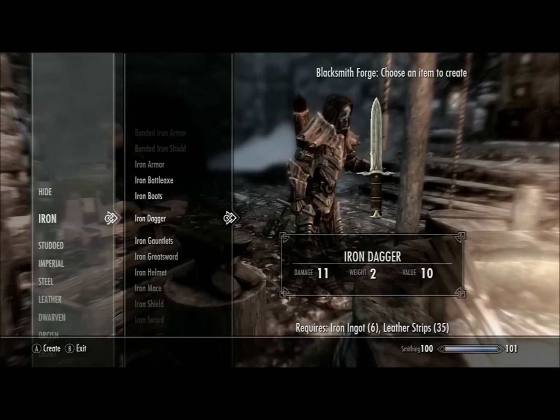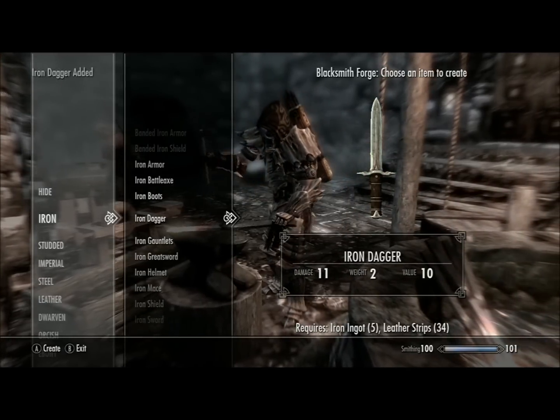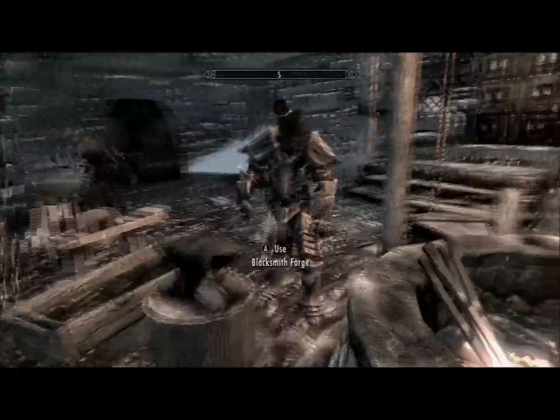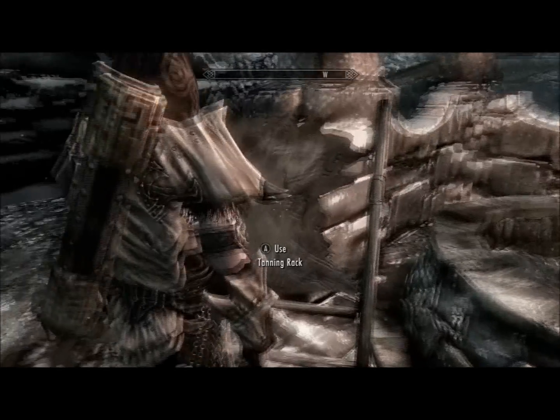And in parenthesis, that's how many I currently have. And then if there's a number in front of the required items, that means that's how many you need. There isn't a number in front of it because all you need is one. But every time you make an iron dagger, it'll give you quite a bit of experience toward your smithing.